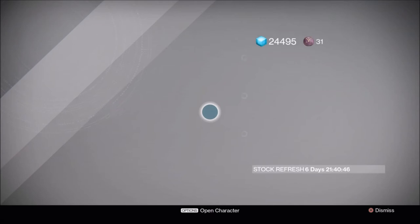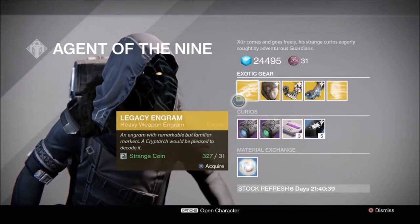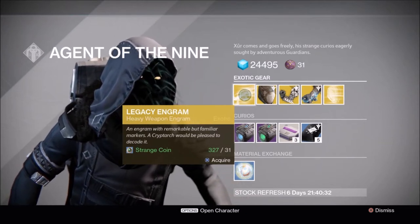He has a weird inventory. The Legacy Engram — we heard about this yesterday. This is for any year one exotics that you're missing. That's what you get it for, not for the new stuff.